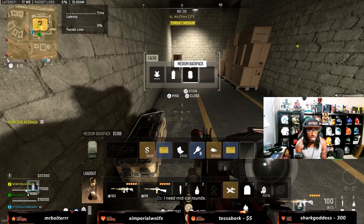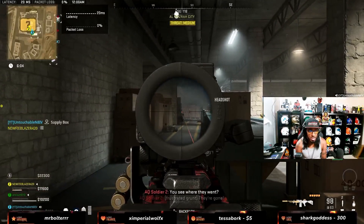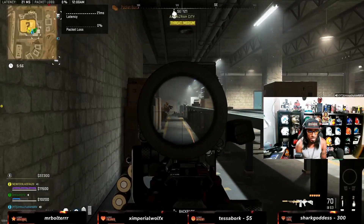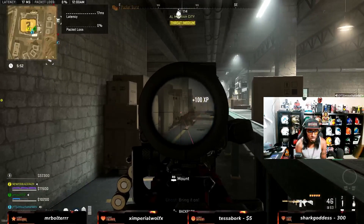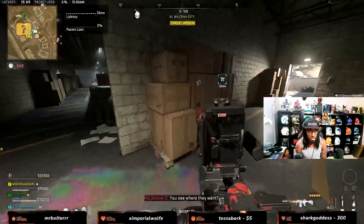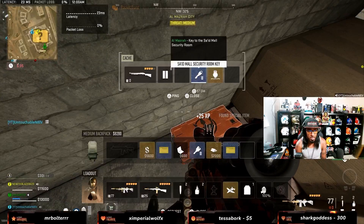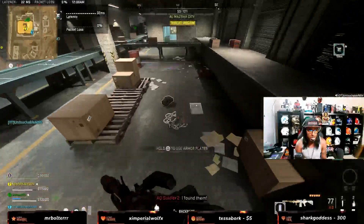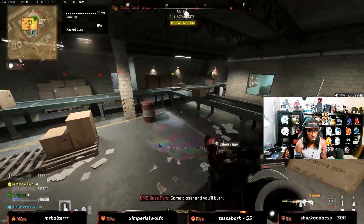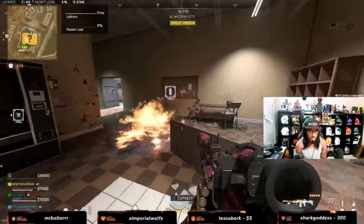There's a two-vest over here and a medium pack right here. He's down — we're just going to take our time in here. We are doing this, we're going to do this! There's a three-plate over here as well if you guys don't have one. There's not that many of them. There's an upstairs still — that's where we got to go. What is upstairs?